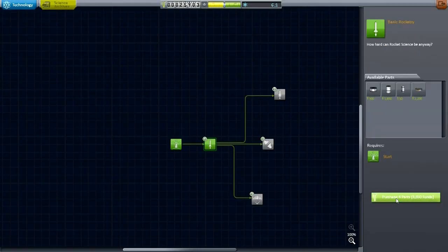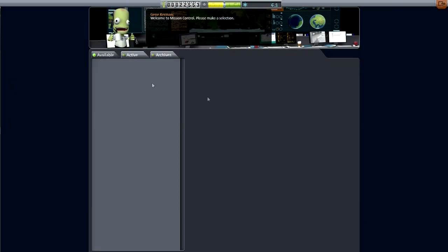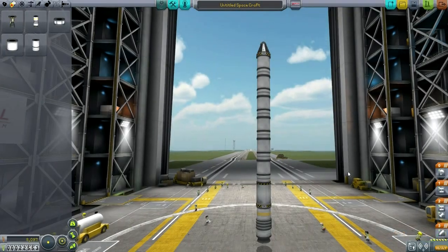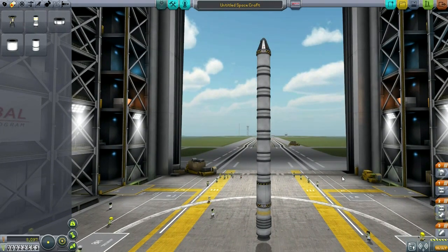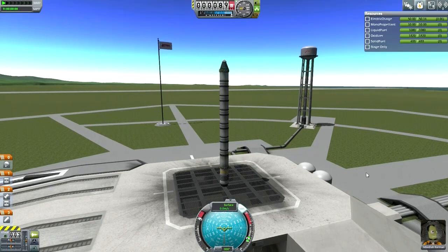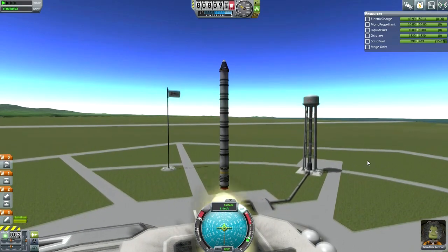Then I unlock the basic rocketry parts. In hard mode we have to unlock specific parts and pay funds for them. I check we don't have any more contracts, then I build my first vehicle — this will definitely get into orbit. You can see five two-ton fuel tanks and a booster at the bottom; the engine is the LVT-30, the only one we have right now.